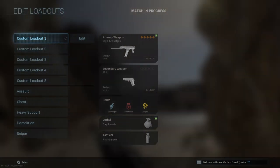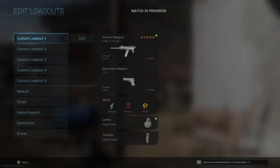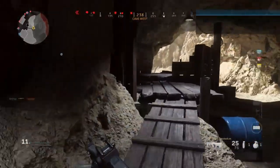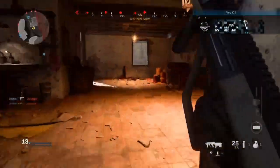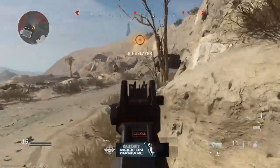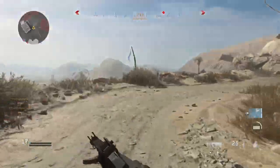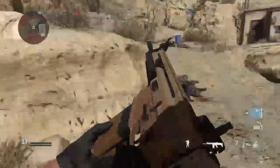Alright guys, let's get right into the glitch. Today's glitch — I'm gonna be showing you guys how to teleport in this game. You can do this in private match and multiplayer, it doesn't matter what game mode. As long as you have this killstreak set up — it's called a shooter turret — as long as you have the turret, you should be good to do the teleportation glitch.